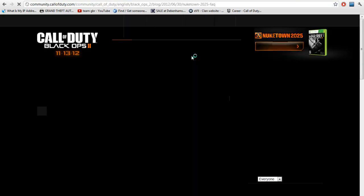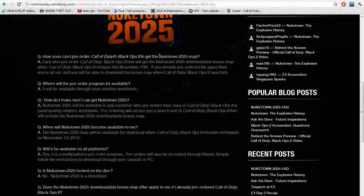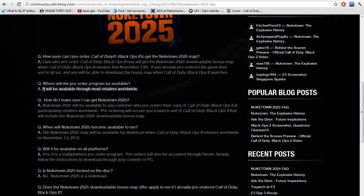There's also a Frequently Asked Questions page. One question is how soon can you pre-order — you can pre-order now and you'll get the bonus map as soon as it releases. Where will it be available? It'll be available from most major retailers, but remember you have to get it from a retailer that is participating in the offer. If you pre-order from somewhere that doesn't offer it, that's your hard luck — you have to look out for the offer first.